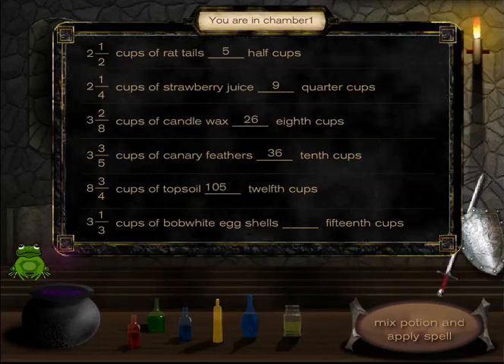I'm going to get this next one wrong just to show you what happens. Three and one-third cups of Bob White eggshells equal how many fifteenth cups? I'm going to have to multiply this improper fraction times five. Three times three is nine, nine plus one is 10, so 10 thirds equals 50 fifteenth cups — but I'm going to put 49 here. Watch what happens.